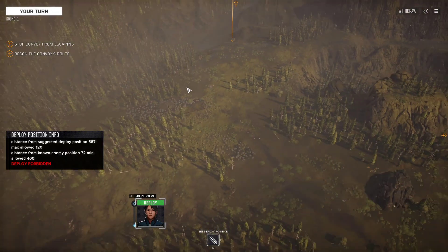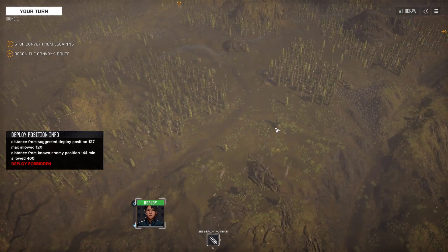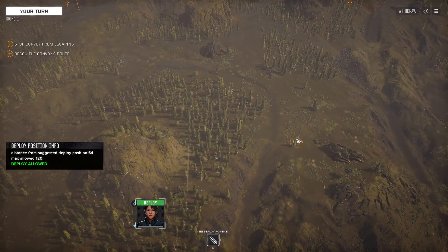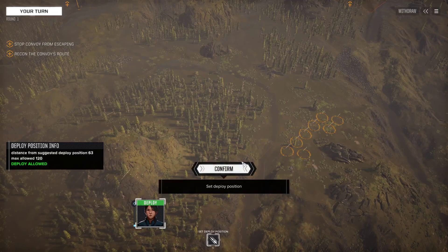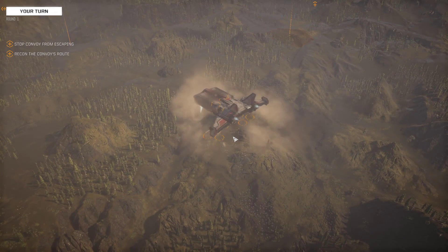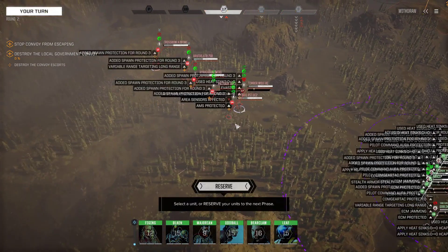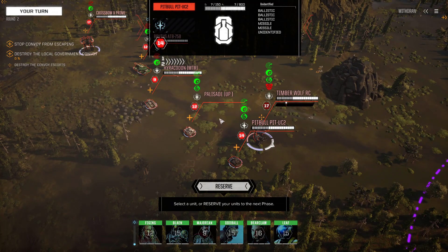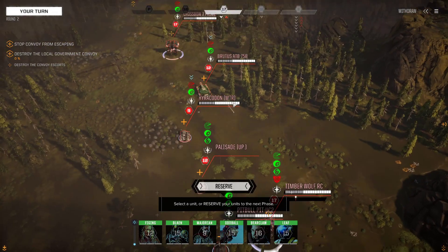Right, let's see what we get — we've got two lances. I can see some mechs already, they look big. Stop them from escaping. What is the closest we can deploy? It's not letting me deploy properly again — it's doing it one at a time. Right, well, there's one at a time in a line formation. Massive straight shot potential. There's a Timberwolf RC — RC car — there's a Pitbull Ultra, Ordecanon 2, Palisade upscaled armoured, a Hiericon mortar thing, and a Brutus tank.